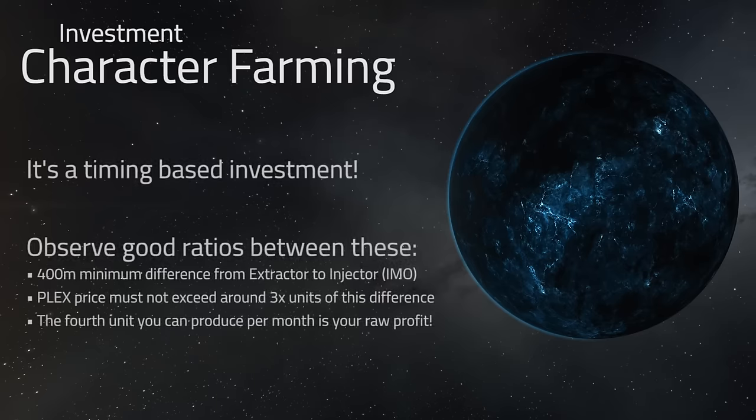I recommend waiting for this investment until the difference between the injector and the extractor price is around 400 million, or depending on the plex price, something around three or so increments of that difference to make up a plex. So at current prices, what we have is a 250 million extractor, a 650 million injector, and that results in a 400 million difference between these things.